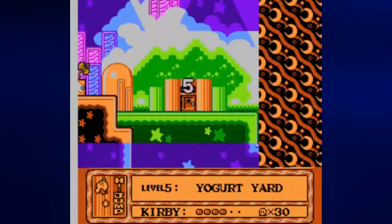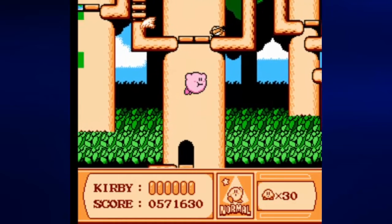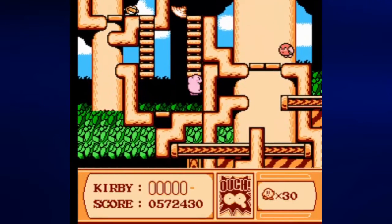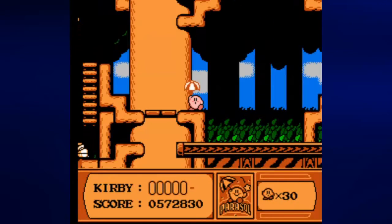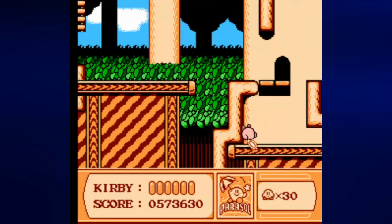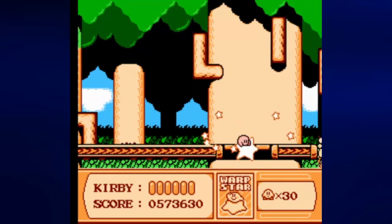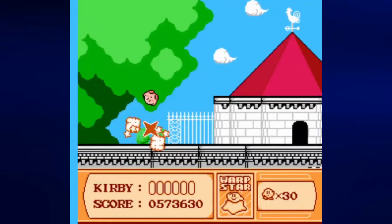That will unlock the quick draw game and give me full health. We are now back here, so we need to make our way to the lower right hand corner of this section. I was going to try to get that guy's ability but that's not going to happen obviously. Just dash here — thankfully there is a maximum tomato right there below the door. Now we'll be able to take this warp star through the background here, which is really fun to see, and we'll now go into this castle.